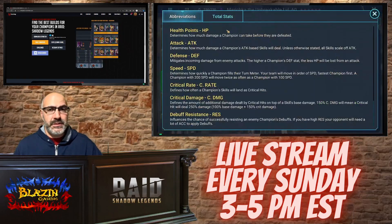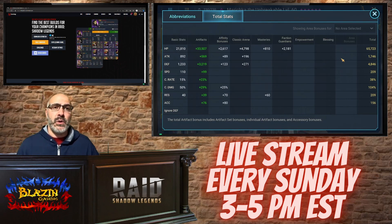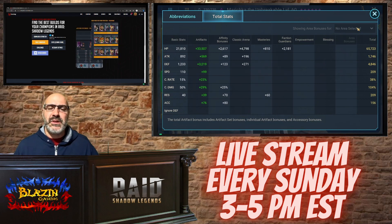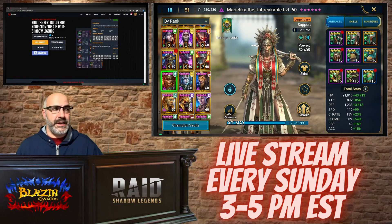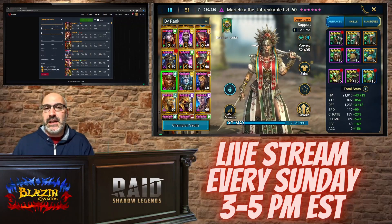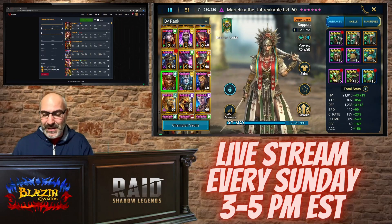The build he's got on her right now is a Relentless build — not really optimal. What we're going to look for is either a Stoneskin or Bolster build. Most top players are using her in a Bolster set right now. We're going to pull up the Hades Optimizer website. I know it's not your favorite, but I've got to gear like 15 different champs for him for 3v3 and all this other stuff, so I'm going to have to use it.